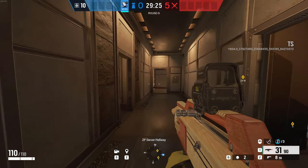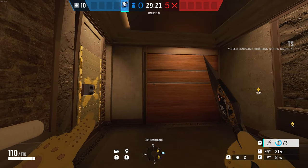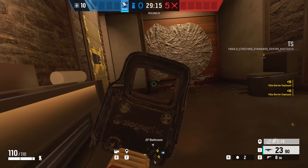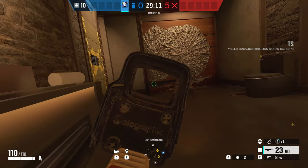The next spot is going to be from the servo hallway into the bathroom. If you place the double Kiba Gadget on the wall and leave enough space so you can shoot down below, you can basically hold the stairs if somebody tries to pass through, and you can shoot their feet and possibly kill them.